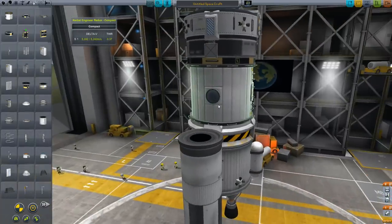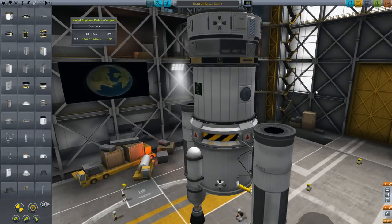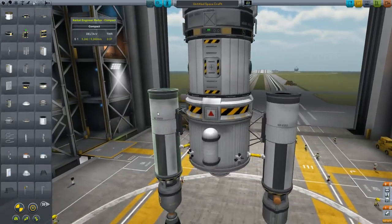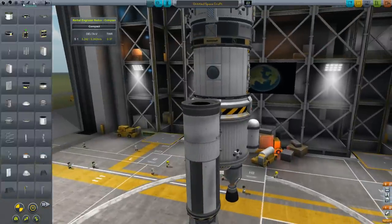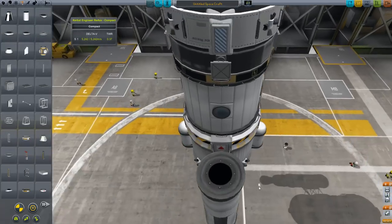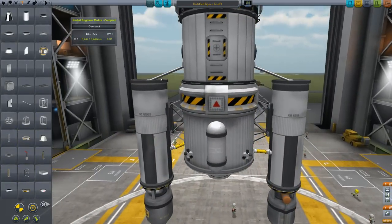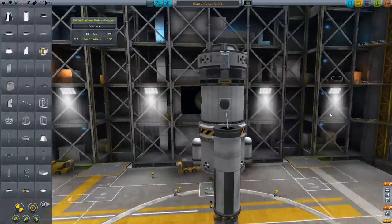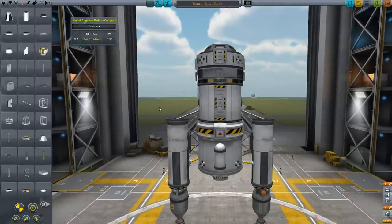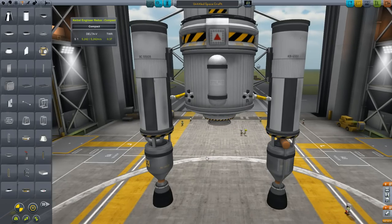I don't want to put a parachute up there because it would look ugly from inside. I'm not sure if two is enough but we'll go with it and see what happens. Let's attach some struts to make sure everything's okay. So we've got a total of 5,000 delta-V — doesn't seem like a whole lot.